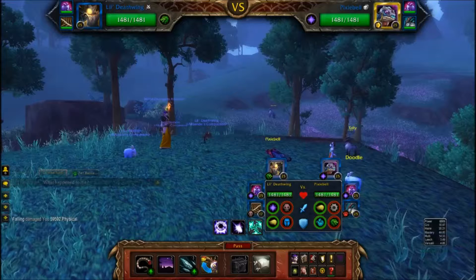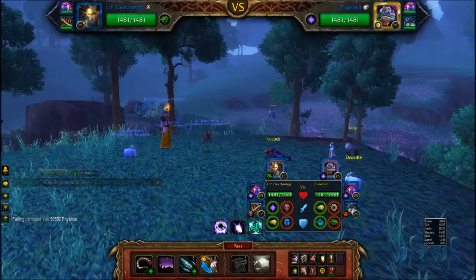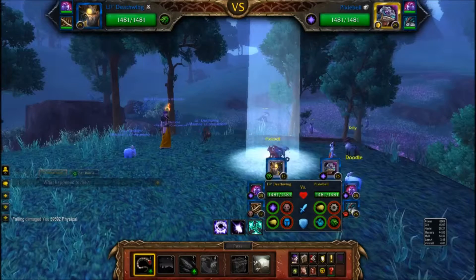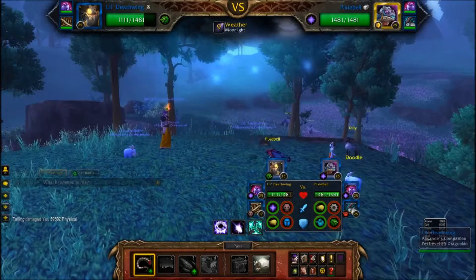The first pet that they bring out is the Pixie Belle Fade pet. What you want to do is tail swipe until the pet is completely dead. So we're just going to get to the tail swiping.